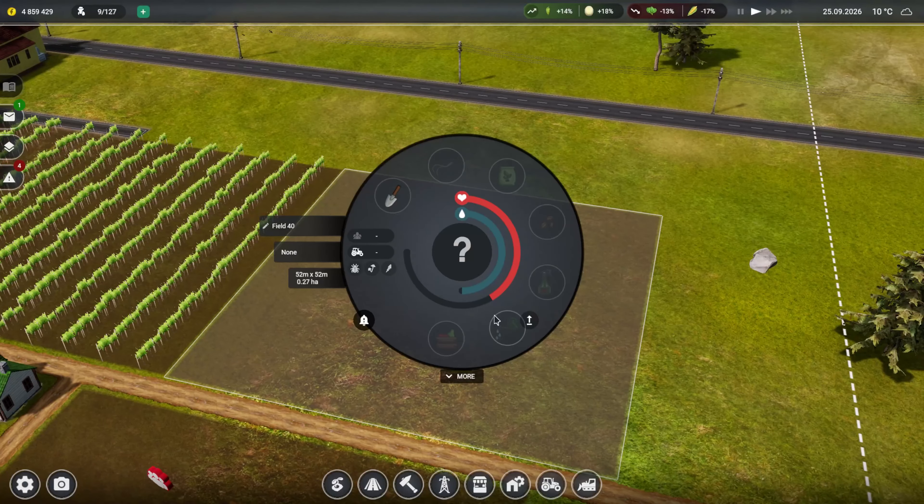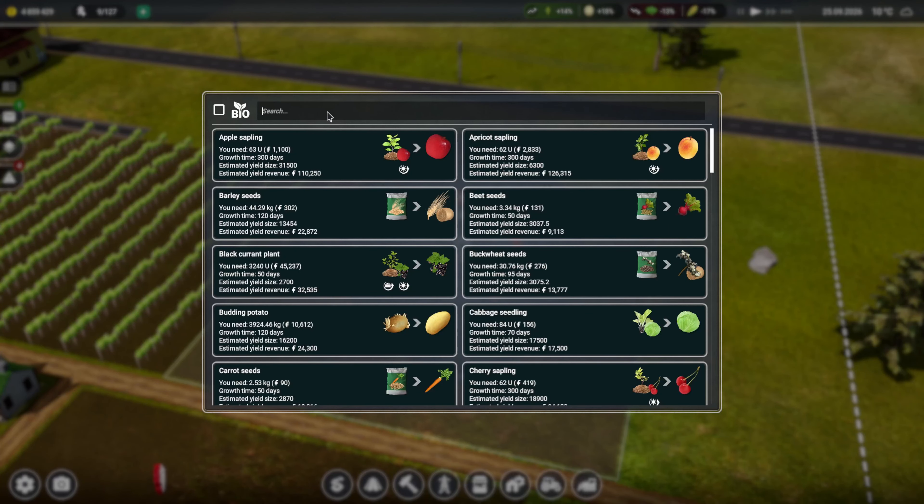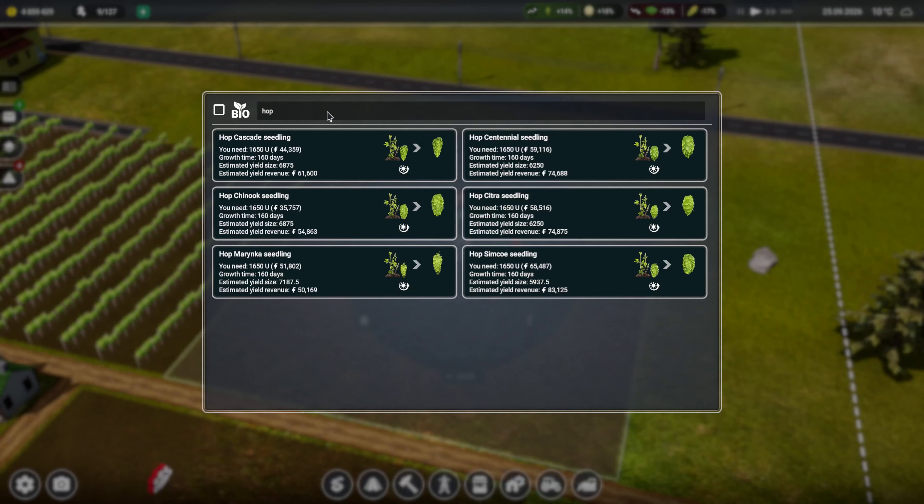We're going to need multiple fields for this. No idea what the difference is between the hop varieties - they're all relatively the same, and that one's quite expensive.